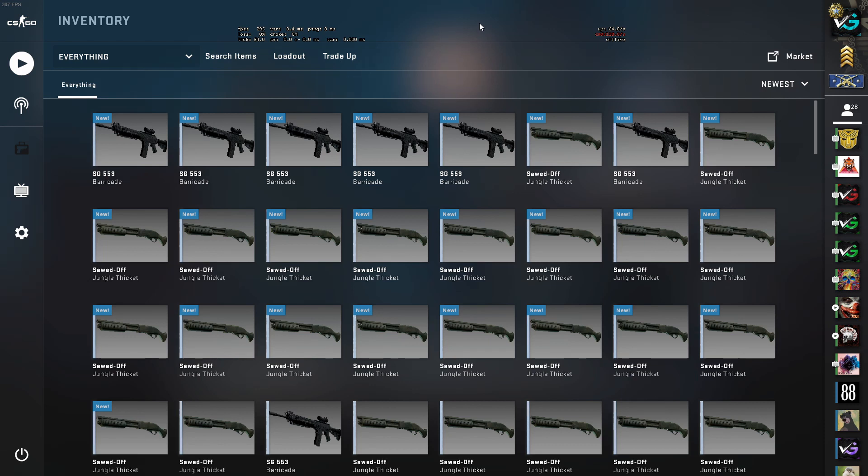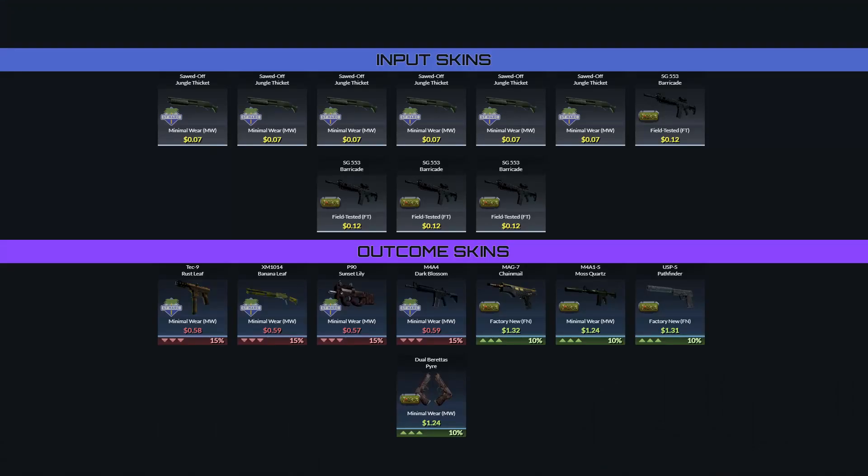Trade-up number one is a consumer to industrial trade-up. We're going to be doing a Norse and St. Mark collection trade-up. We have four Norse skins and six St. Mark skins. I've taken the cheapest field-tested skins on the market. Norse will be field-tested, and then St. Marks will be minimal wear.